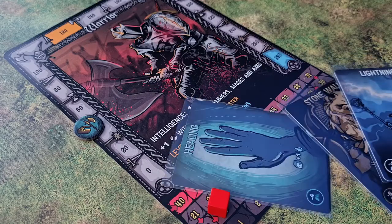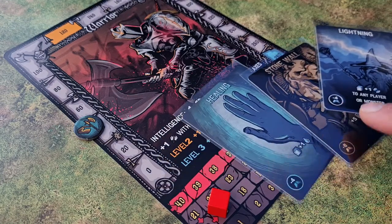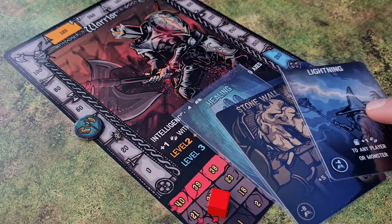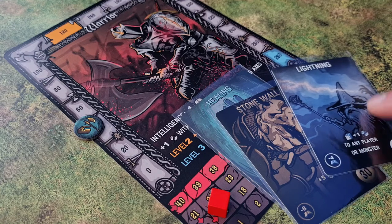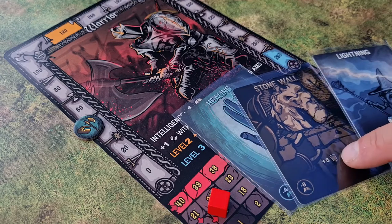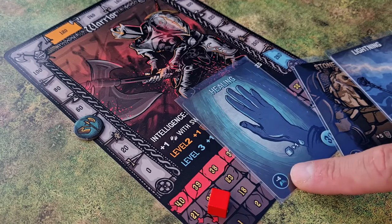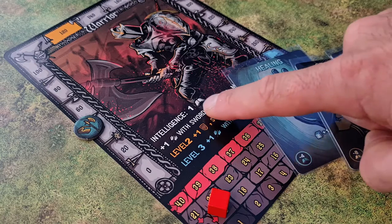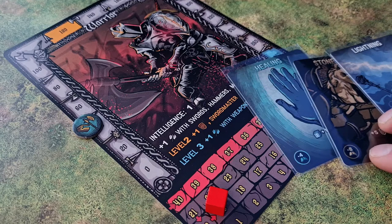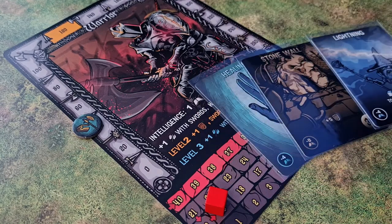You can also use spells during your turn. There are a bunch of different kinds: healing spells, defense spells, and attack spells. Attack spells work just like the heavy weapons — they go through armor and on to the character itself. Defense spells give you extra defense and healing spells heal you. But you need intelligence to be able to use these. This character has a starting intelligence of one, which means he probably won't use a lot of spells in his career, but you can gain more intelligence during the game.